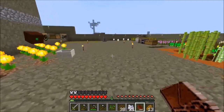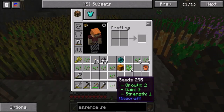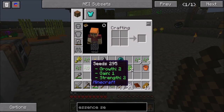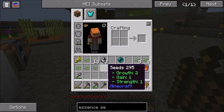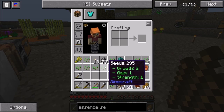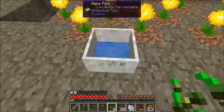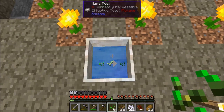I happen to have some essence seeds already. It's easy — just break crops and collect the seeds. You want to make sure you're not using really high-valued seeds. See how they show stats like two-one-two or one-two-three? If you have one that says ten-ten-ten, you probably don't want to throw that into the mana pool. Use ones that say one-one-one or two-two-two, since the higher the values the faster they grow. To convert a seed to an essence seed, just hit the Q button.